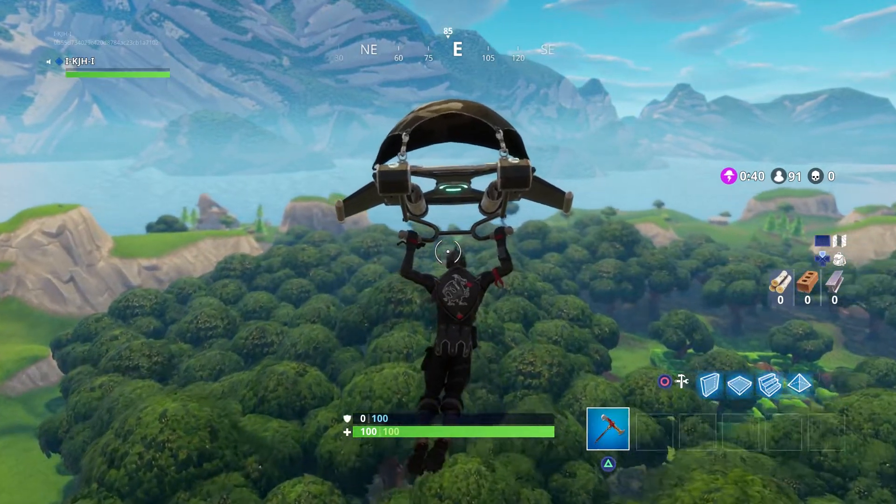Alright guys, so this is the spot we're going to choose. It's nice, it's bright, it's a beautiful day outside. So we're going to learn how to build fast. There's not really a set way I can say this is how you do it - you just have to go through the motions and practice as much as you can. The first thing I'll say is go into settings and make sure your wireless controller is on Combat Pro.